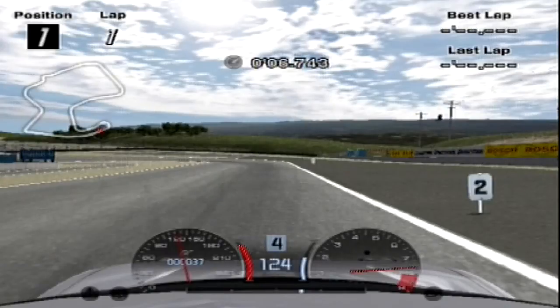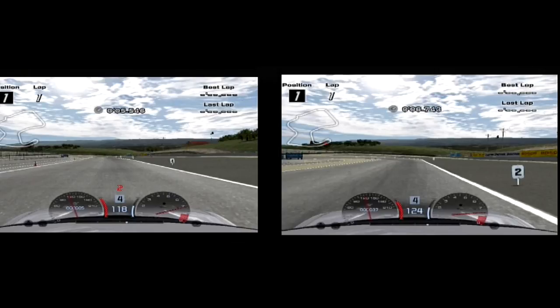Now finally, on the grippiest tyres — the racing super softs — I'm able to brake as late as the number 2 board at a blistering 124 miles an hour. On these tyres I was on the throttle longer than on the economy tyres, had more speed down the straight, and was able to brake later — not to mention carry more speed around the corner. Here is a side-by-side comparison of the braking points from the economy tyres to the racing super softs, showing just how big a difference your tyres make to braking points — and that's forgetting about the brakes themselves.